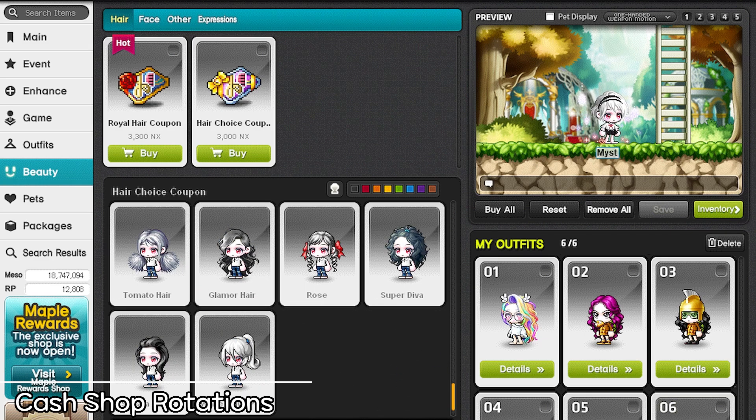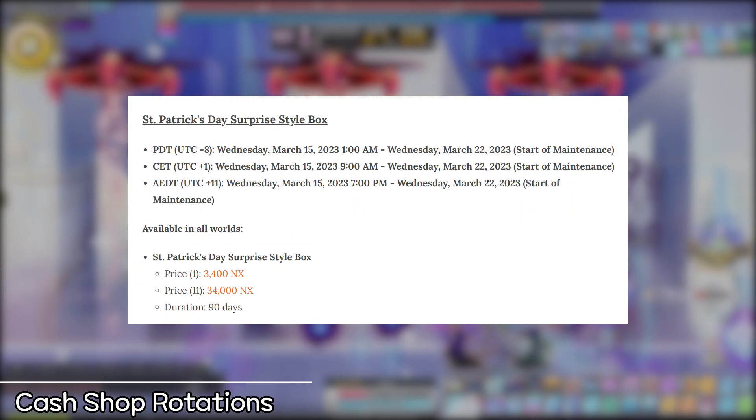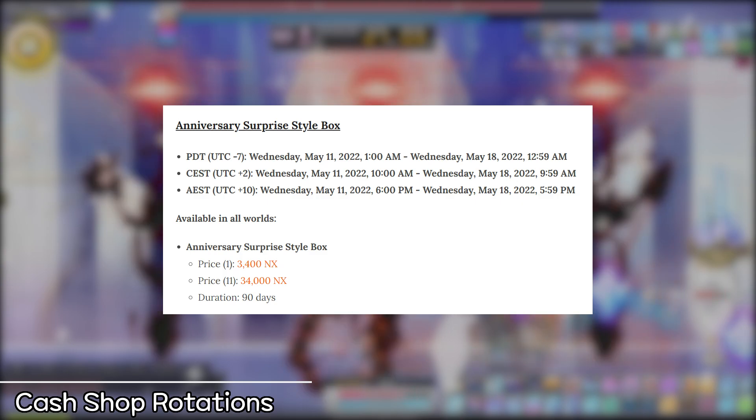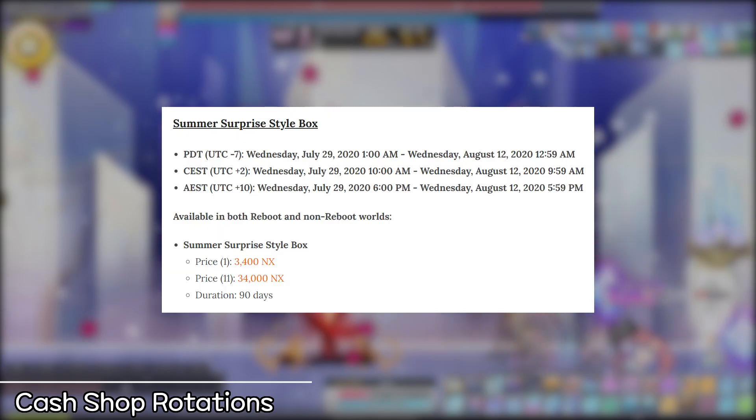The cash shop also has other themed sales run throughout the year to accompany certain real-life holidays and celebrations. Some of these include Christmas, Valentine's, St. Patrick's, and April Fool's. Other miscellaneous sales center around Black Friday, MapleStory's anniversary, and major game updates, not to mention seasonal style boxes that come around during summer and fall as an example.